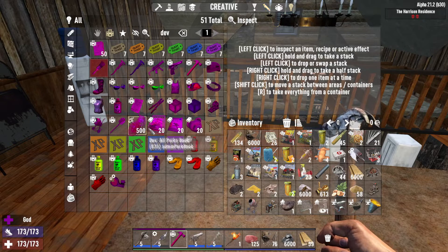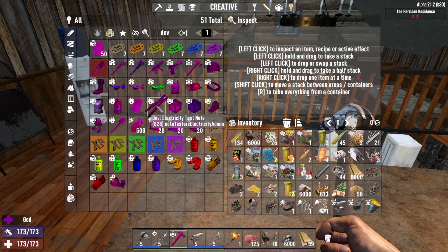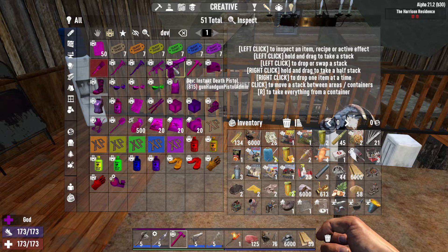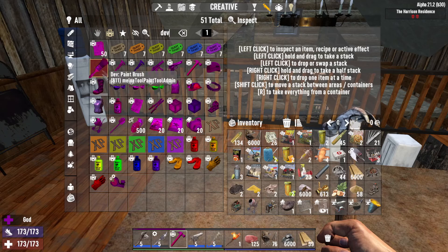Here's a list of everything that's dev-related. These are the couple of things I've already shown you, and these are things you haven't seen yet — like full respecs, and a note to testers (not quite sure what that was). But yeah, there are a whole bunch for you to try out yourself, like this instant death pistol — one shot kill, pretty cool — and rocket boots, which is pretty self-explanatory. Check all these out and let me know in the comments down below.